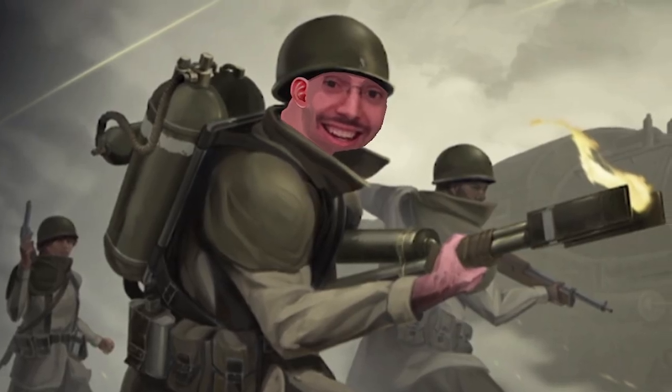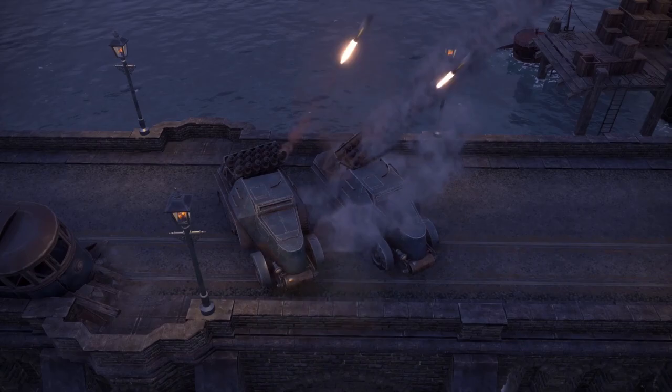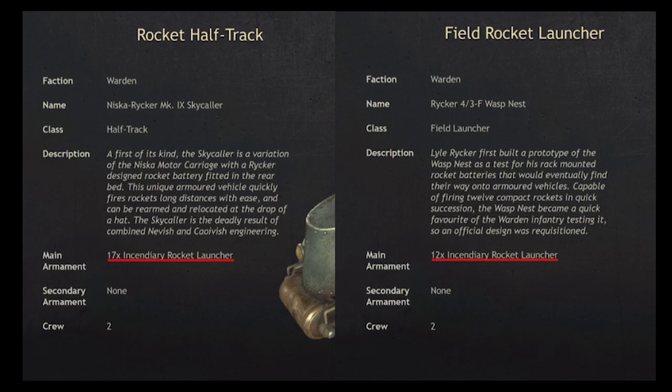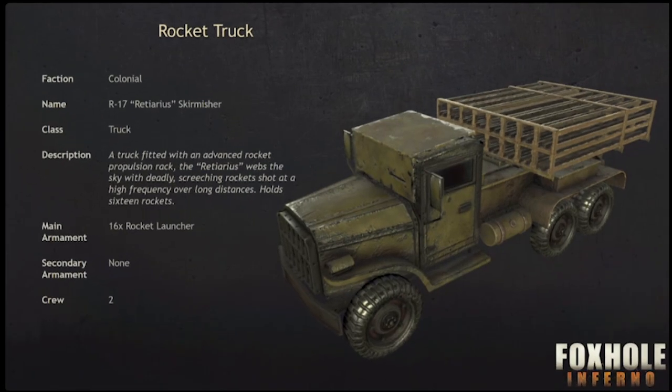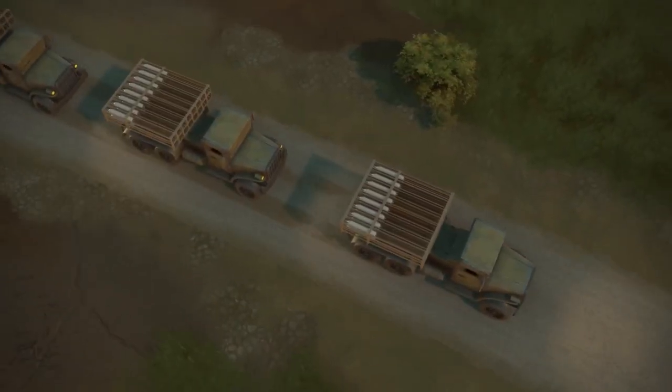But flame weapons aren't the only way to cause some chaos. Rocket artillery is being added to the game. Wardens will utilize the rocket half-track and the rocket launcher. Both of them will use incendiary rockets, so you'll be able to do more fire damage than the colonial counterpart, which is the Katyusha rocket truck.